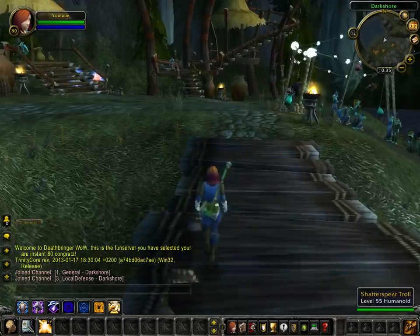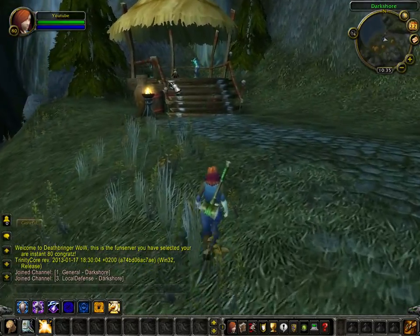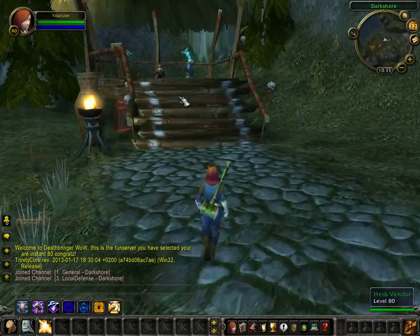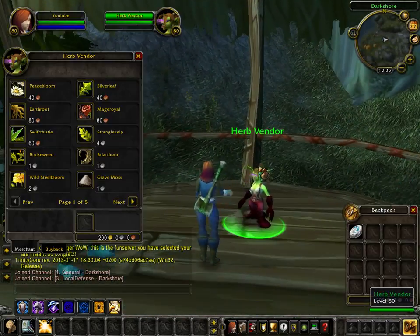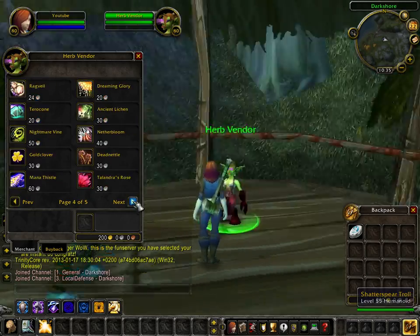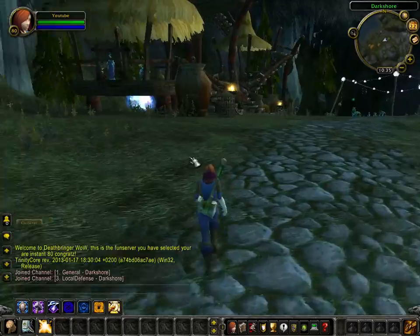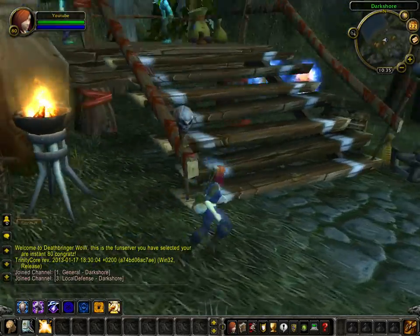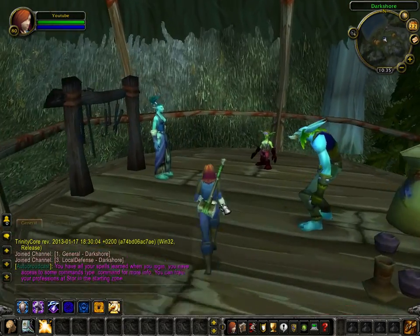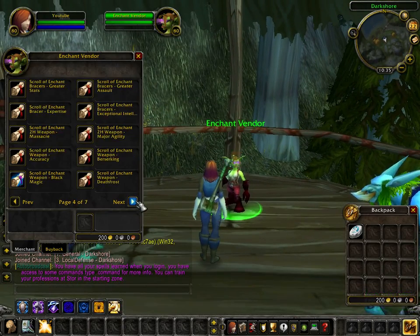The 200 gold start will be changed to a higher amount, as things are more expensive at the vendors. Our first vendor is an herb vendor — if you have professions that need herbs, you can get all your herbs here, fairly cheap. Also on this server, other items will be put up on auction by the database itself, fairly cheap for anyone.